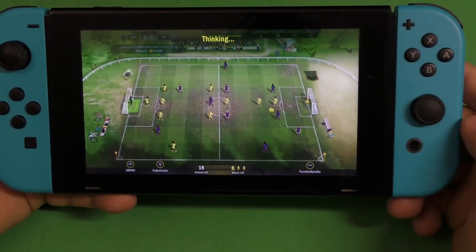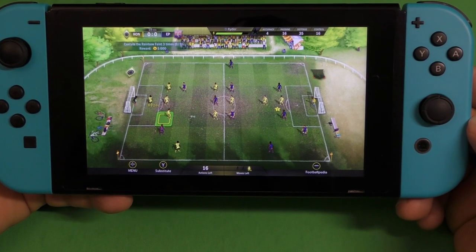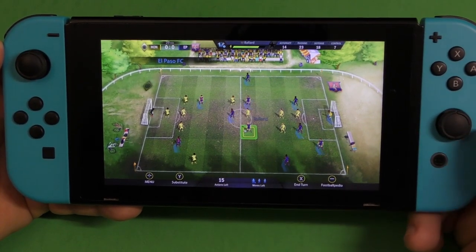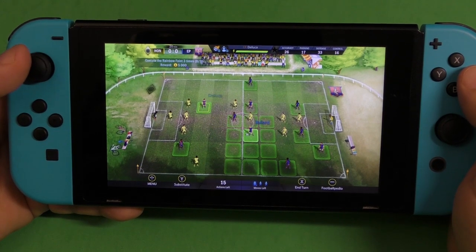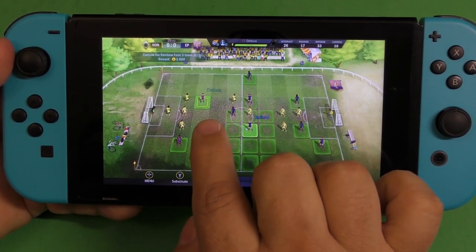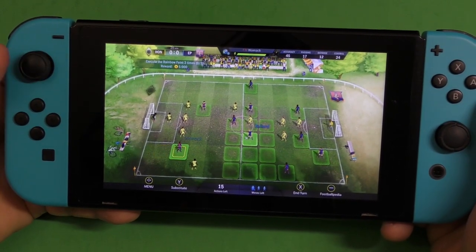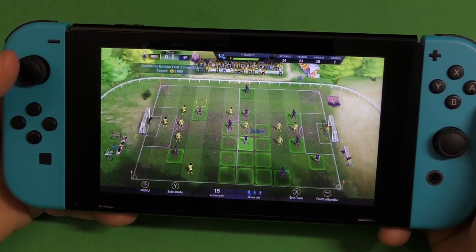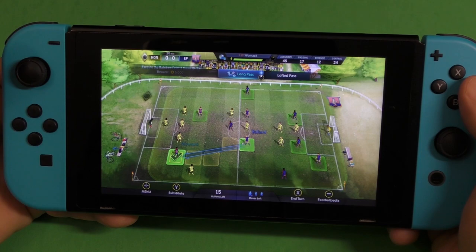Now it's their turn; they've got the ball and we can't do anything until they move. My character blocked it, so now I have the ball again with three moves. One thing about this game is you can see the accuracy, passing, and defense level of each character before you hand them the ball. For example, this guy has 45 accuracy versus 26 accuracy, so I'd be better off passing to the higher-rated player.